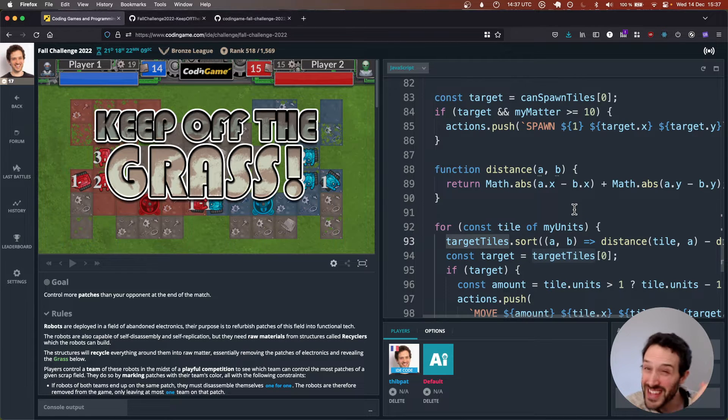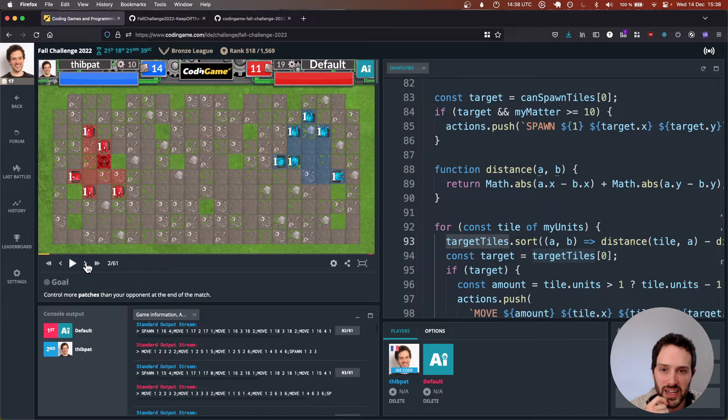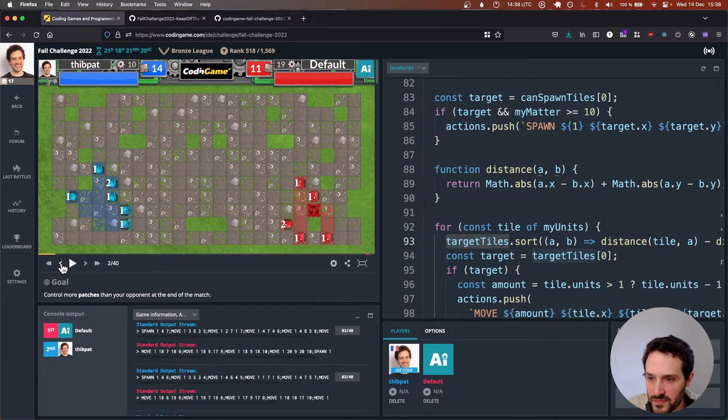Now I want to make some small changes and see what happens. Let's play the code — here we are playing against the default AI on the blue side. One issue is that sometimes two bots choose the same target, which is a bit annoying because it means they collide.